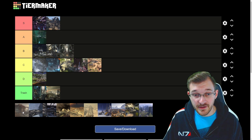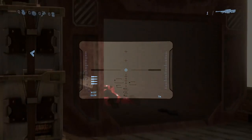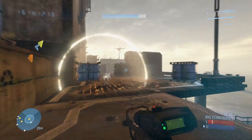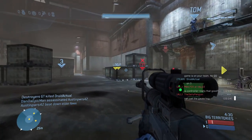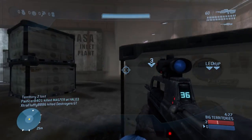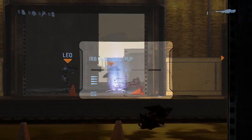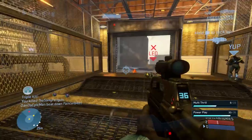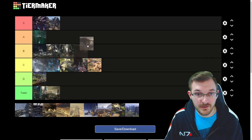Next we have Longshore, a Halo 3 DLC map. It kind of gives me the same feels as a Hang Em High remake, but where you can actually go through the middle. You have two large bases on each side, not perfectly symmetrical, with a maze-like structure in the middle of the map and an underground area to help you flank around — so there's a lot more flow. Anywhere you go on Longshore, you're gonna find some action. The only thing holding it back is that it's really only good for BTB and the spawns can be a bit funky at times. This one's got to go in B tier.